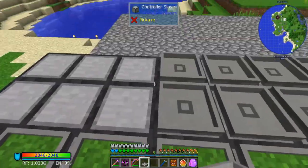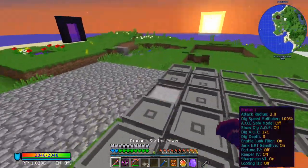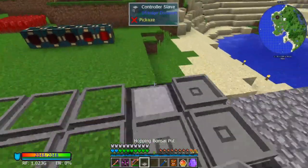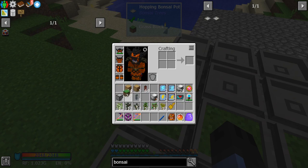I recommend using a variety of saplings for a specific reason we'll cover later, because we can use the saplings themselves to generate more power.